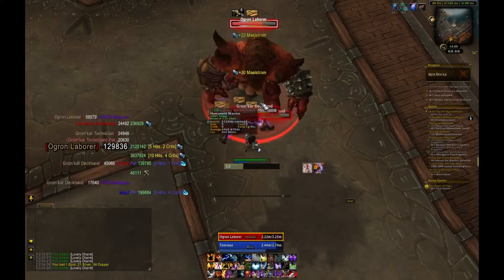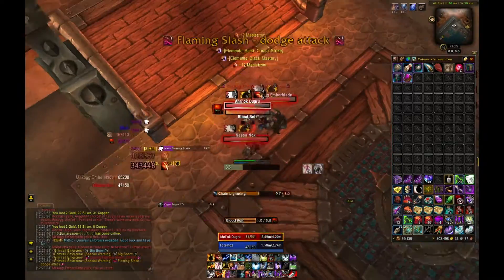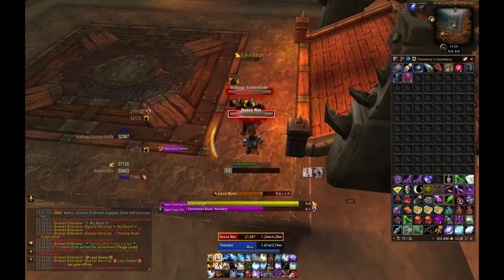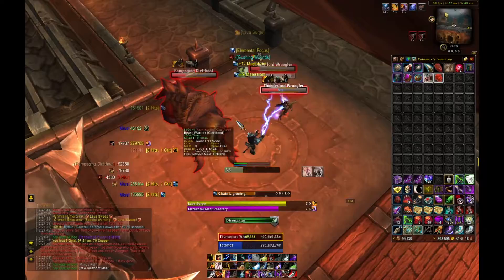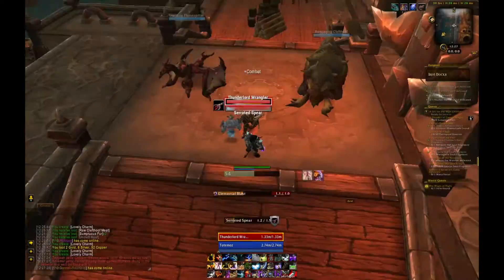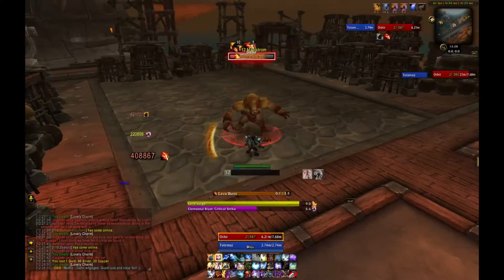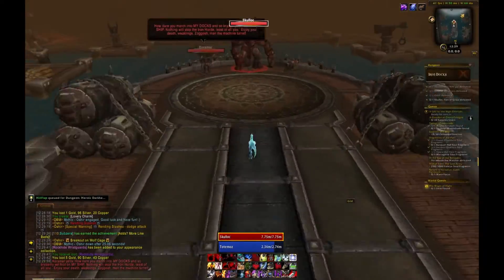You can easily go into the dungeon, pull all the trash, avoid the bosses, kill the trash, get out, reset, and repeat. Just to give you a general idea of how many charms you get, I recorded two clears: Bloodmaul Slag Mines and Iron Docks. I'm taking my shaman on purpose, not only to get some more transmog items, but also I could have easily taken my warrior to pull more mobs at the same time.